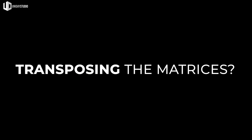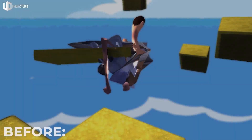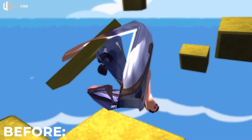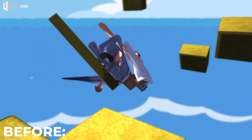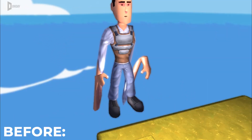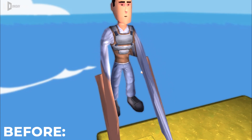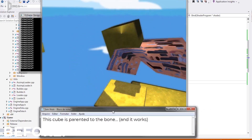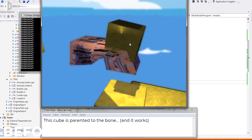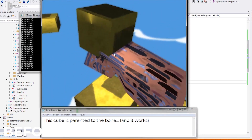Transposing the matrices — yes. Assimp, the model loader that I am using, uses transposed matrices by default. My game engine and OpenGL do not, so when I import everything I first have to transpose the matrices in order to make it fit with my game engine. Some days ago I tried to transpose the matrices by default in the engine just to make sure that the problem wasn't there — and it wasn't there. Good news, I guess.